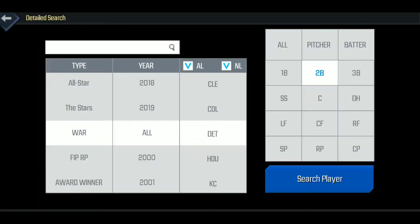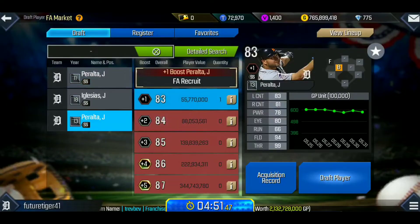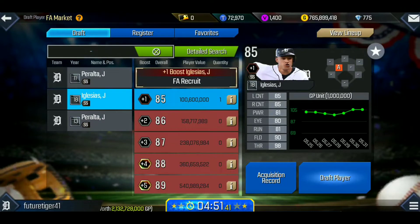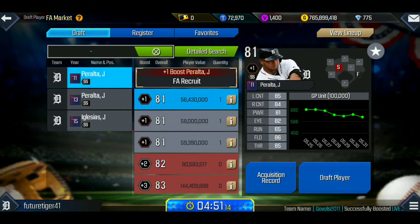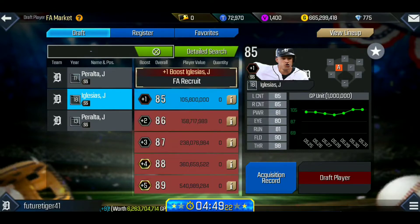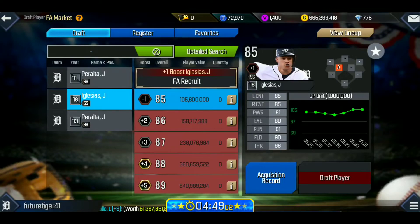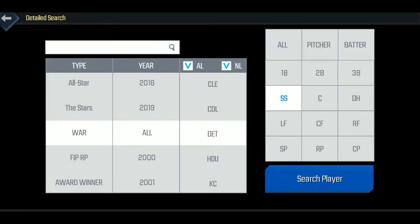Now it's time to look for a shortstop. Just to keep this video as short as possible, I'm going to focus on the outfield, infield, catcher, and all starting pitchers. We're going with Iglesias at shortstop — I love his contact, it's really good for a budget team, and you're also getting really good power. He's an 85 overall, so he can easily get to 100 with the right boosts.